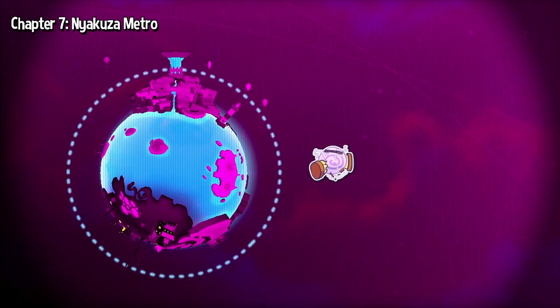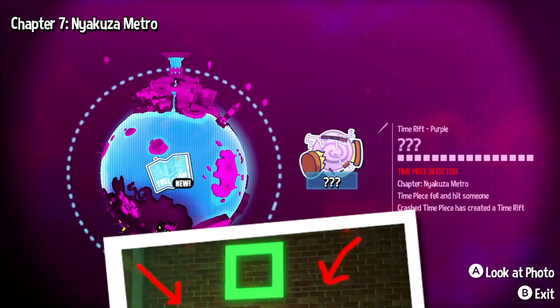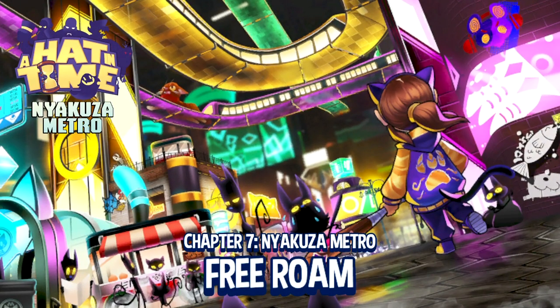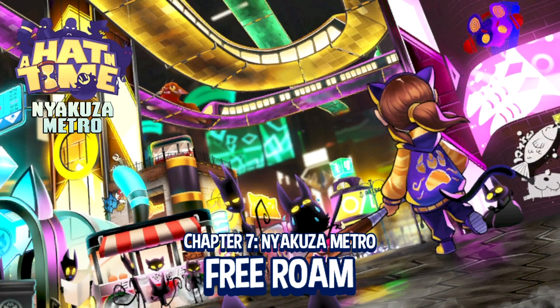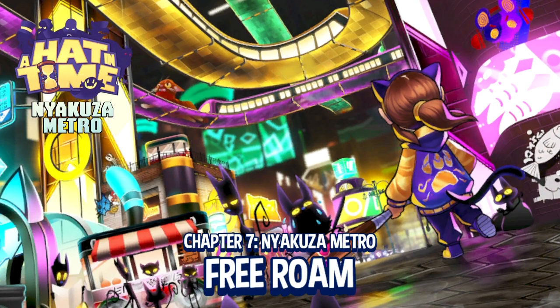It's good to be playing new Hat in Time content. From what I know about this chapter, the majority of it is a free-roam map. This is not one where you necessarily pick the chapters and do stuff — it's one where you're dropped into a map, sort of Banjo-Kazooie style, and you can go around and get your stuff. Well, it's funny you say that, because this is basically a love letter to Banjo-Kazooie more than any other platformer.